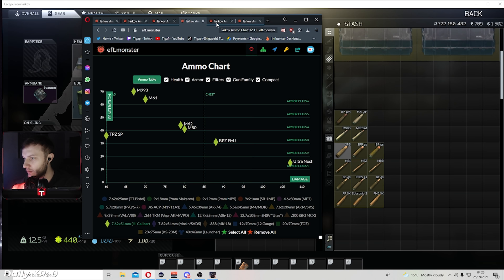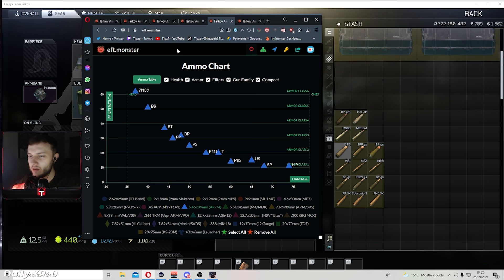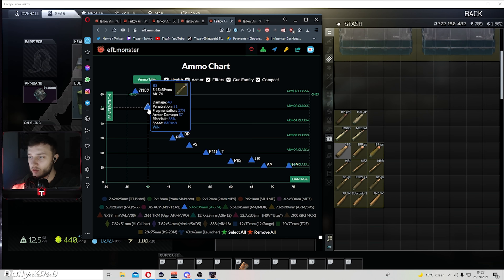Moving on to 5.45 ammo - this gets a lot of flack but I don't think it's bad at all. 7N39 'Igolnik' has 37 flesh damage and 62 penetration, highly recommend this round. Or you can go with BS. On a budget, BT is very cheap at 300 rubles a shot; BS runs 1k a shot, and 7N39 also around 1k. Personally I'd go for BS for the extra flesh damage since it already has great penetration, but if you want overkill you can run 7N39.